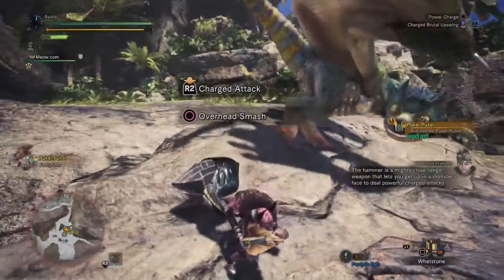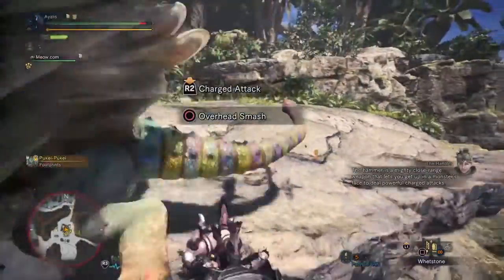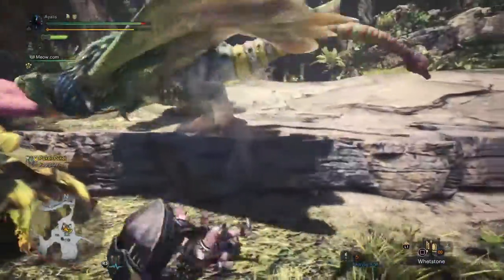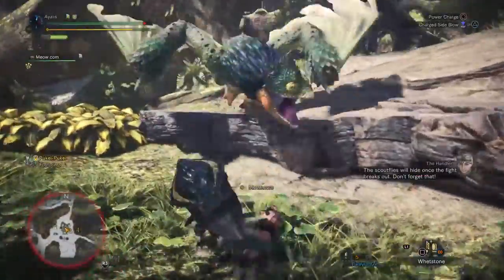The hammer is a mighty close-range weapon that lets you get up in a monster's face to deal powerful charged attacks. The scout flies will hide once the fight breaks out — don't forget that.